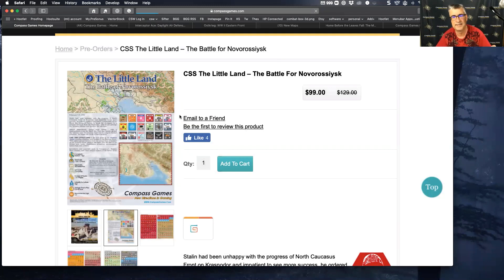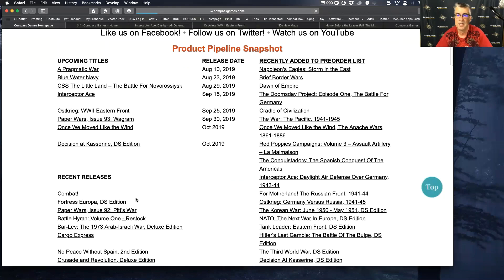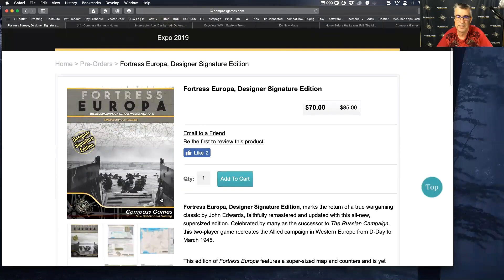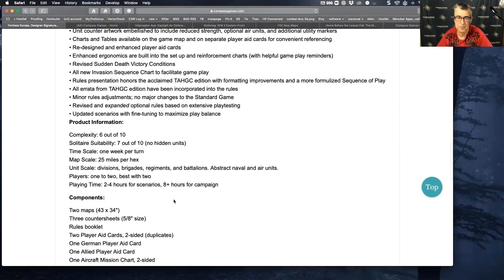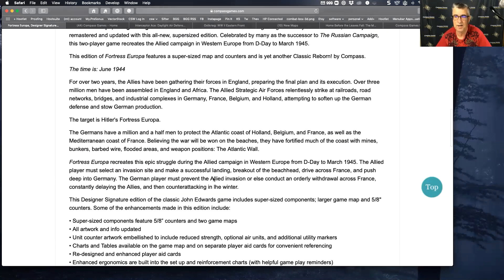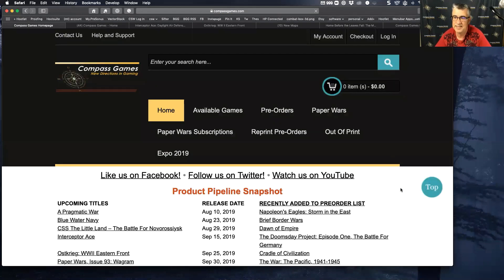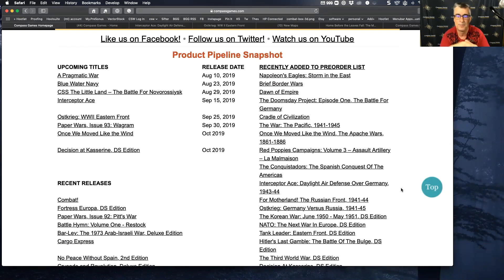One last thing I want to mention for recent releases: we're starting to add unboxing videos. Julian Thomas is helping us now as a new team member. At the very bottom of the game description page, we're adding unboxing videos — we've done this for Fortress Europa already. If you scroll down on the product pages, you can play the unboxing videos. We're going to do that for pretty much all our upcoming game releases so you're getting information about the games as soon as possible. This is meant for people that are on the fence or just want to see the actual components for the game. We also did it for Pragmatic War as well.